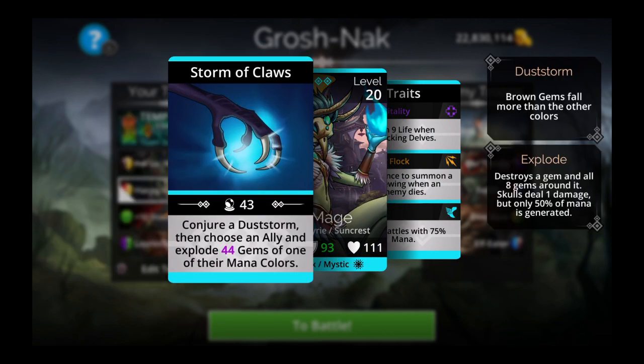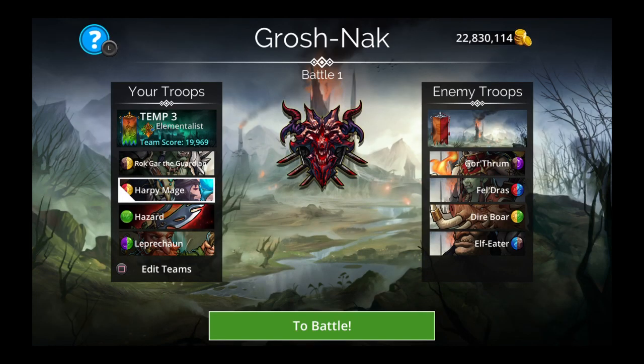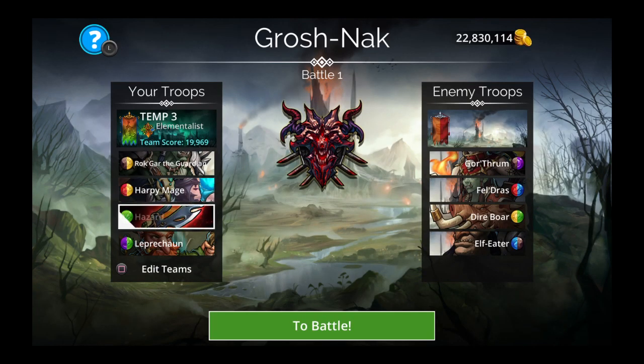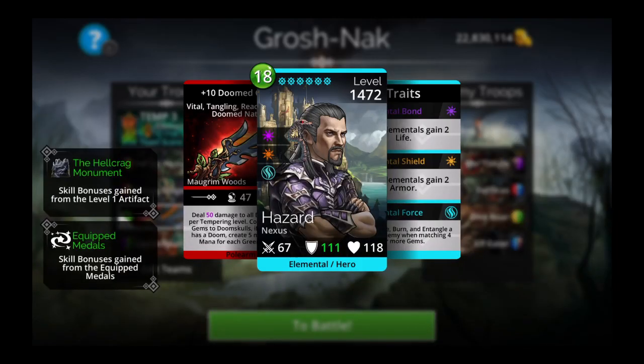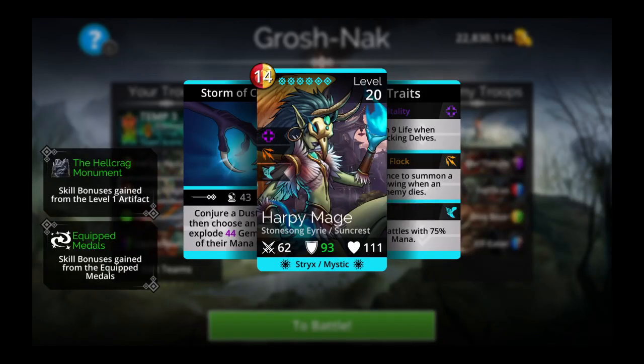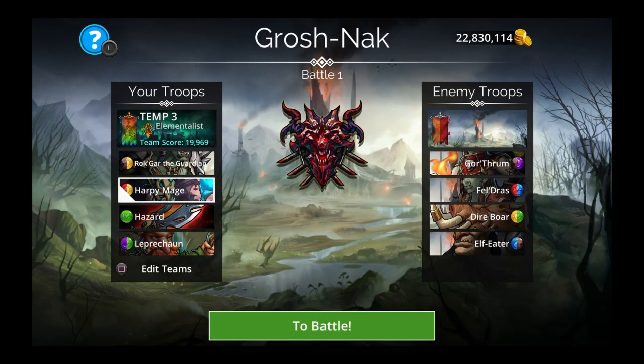Harpy Mage conjures a dust storm and then you choose an ally and it explodes magic plus one based gems of one of their mana colors. You have to be a little careful when using this. When you cast it on Doomed Clave, you can be sure it will explode green gems because this is a monocolor weapon. If you pick leprechaun, you have a 50% chance that Harpy Mage explodes purple gems and 50% chance it explodes green gems. The main reason for using Harpy Mage is that we can cancel the green storm and conjure a dust storm to keep the loop going.